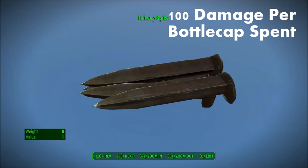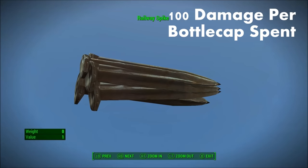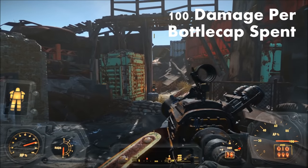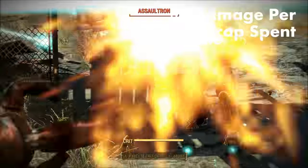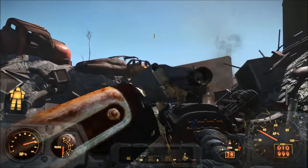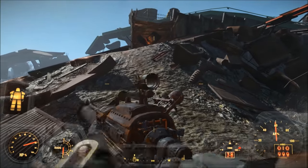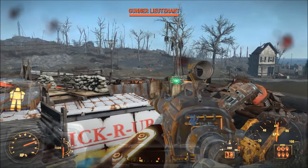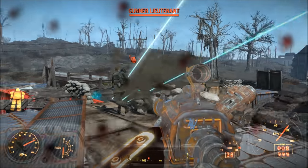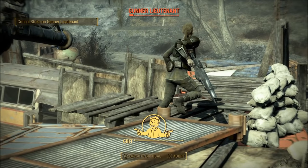And finally, number one: railway spikes. Without a doubt, the railway spike is the best value for any ballistic ammo type in Fallout 4. Both non-upgraded and fully upgraded, the railway rifle deals 100 damage per shot, and assuming one railway spike costs one bottle cap, you're getting 100 damage per bottle cap spent. With the Rifleman or Commando perk, depending on your upgrades, you're getting 200 damage per bottle cap spent. The only real downside is that the railway rifle has lower DPS than many other weapons on this list. However, if you are on a budget and want the most damage for the least money, the railway rifle is the best option.